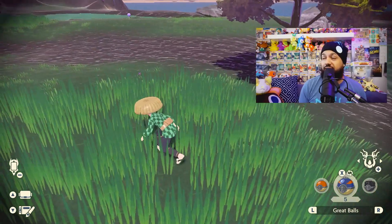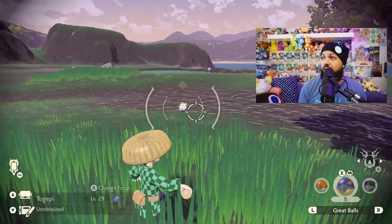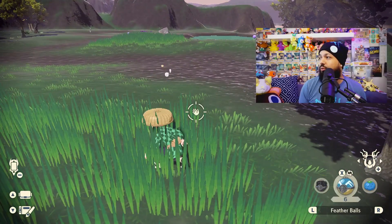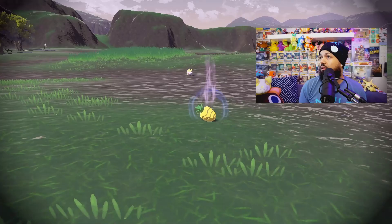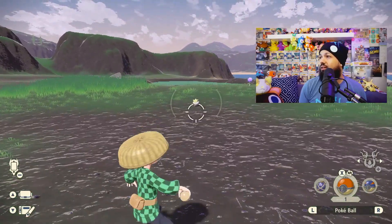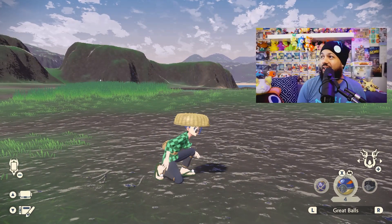You got to watch out because it likes to go and hide into the mountains. It's a little bit rough to catch, so it might not catch on the first one. Let's try it again and quickly put out something for it to eat just in case. Don't run away, Togepi! The Togepi ran away, so that's okay.